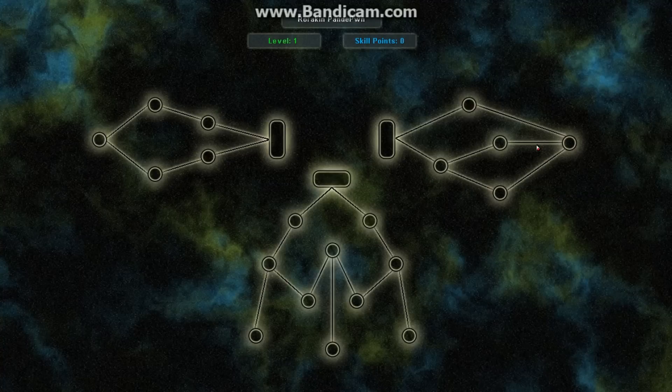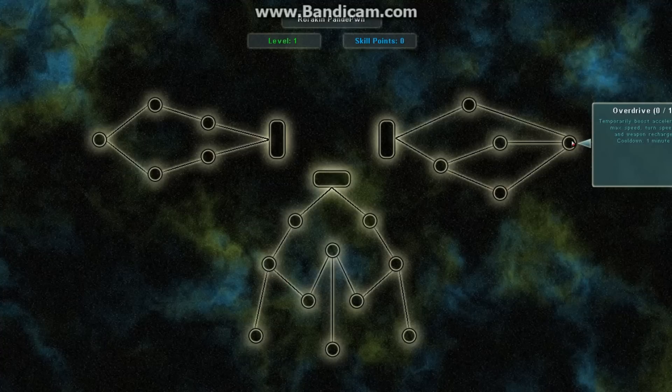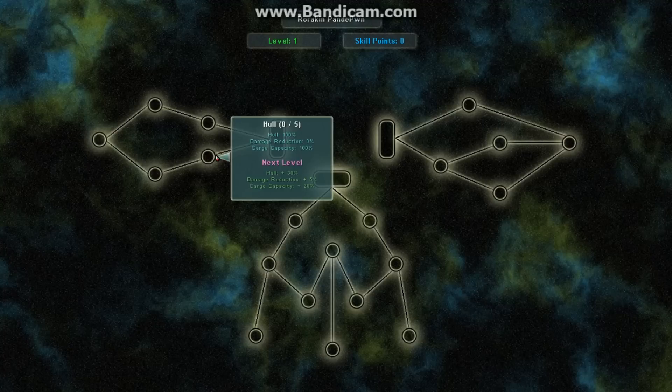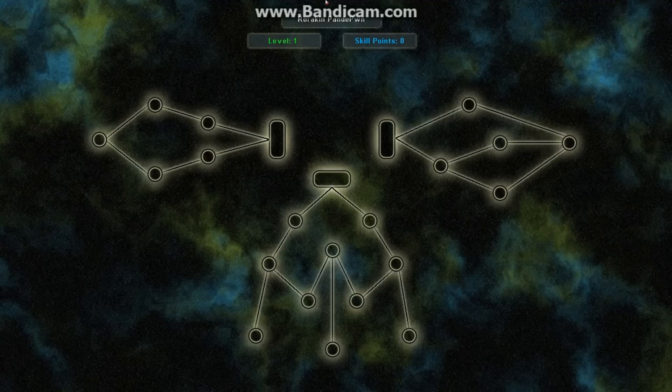The final skill is cut off in the display — I'll have to fix that — but it's basically a way to boost all speed-related things for your ship. That's the basics of the skill tree so far. It'll tell you your level and skill points you have left to spend.